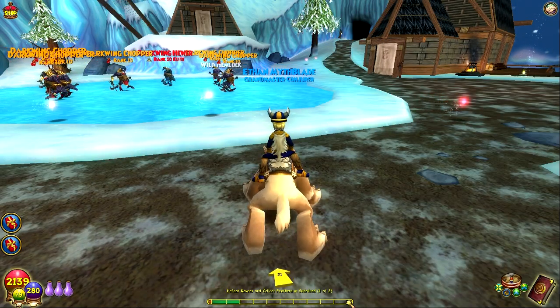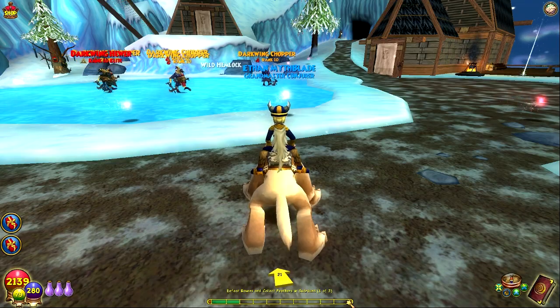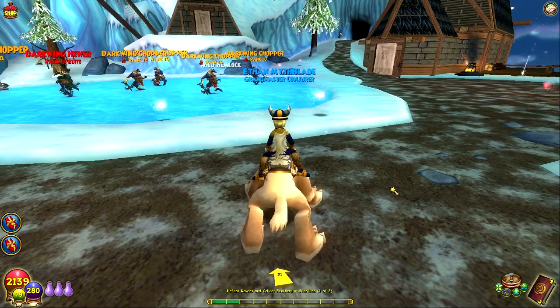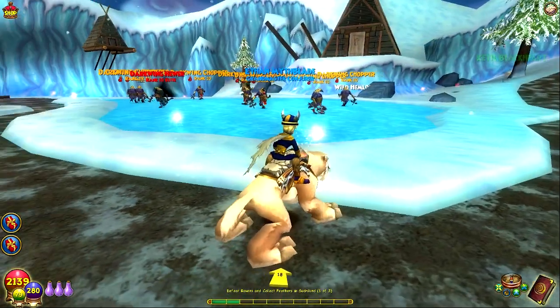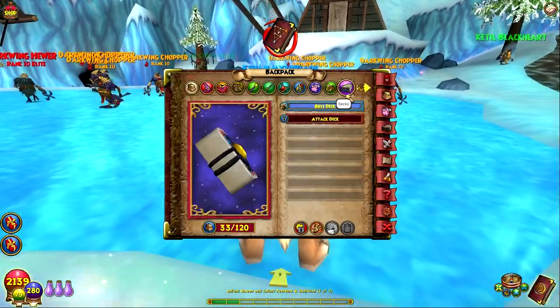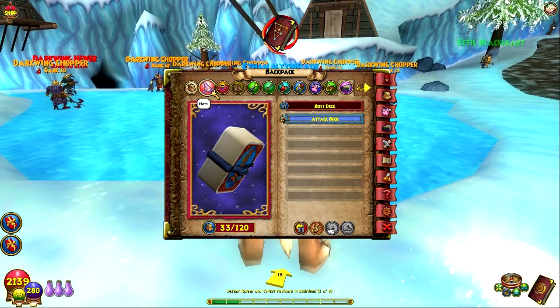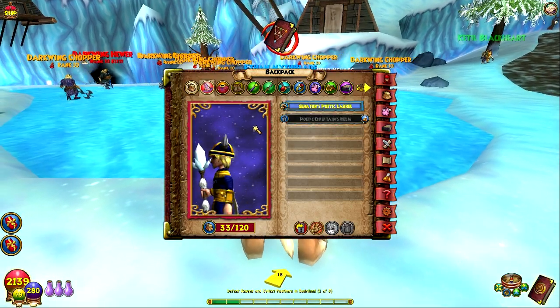What's going on everybody and welcome to the full game walkthrough series episode 74. Today we are still in Suderland. We have to collect feathers from ravens. Let's hurry up and try and get if we have the right deck on. Oh my gosh, we do not. Before we go into the ravens battle, some things to talk about.